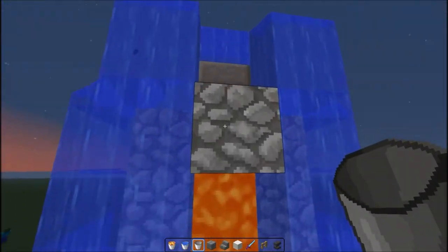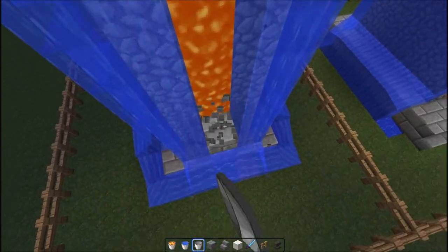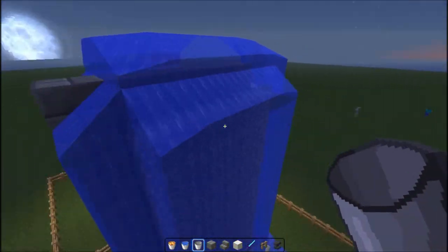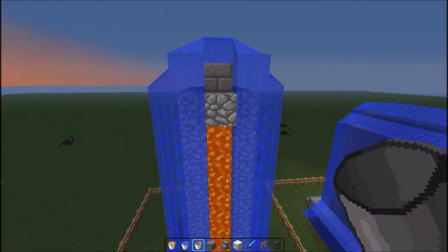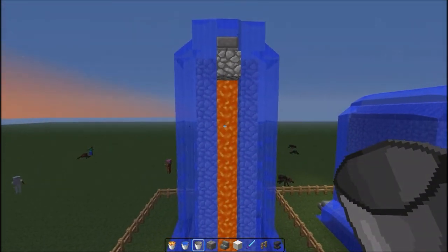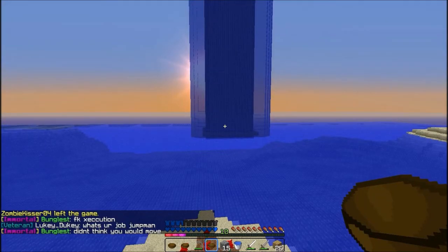If I destroy all this you'll see that lava is all the way down the side and cobblestone in the middle. It's really quick and easy to build and it saves you a lot of resources. In a sec I'll show you what I've used it for on my base.